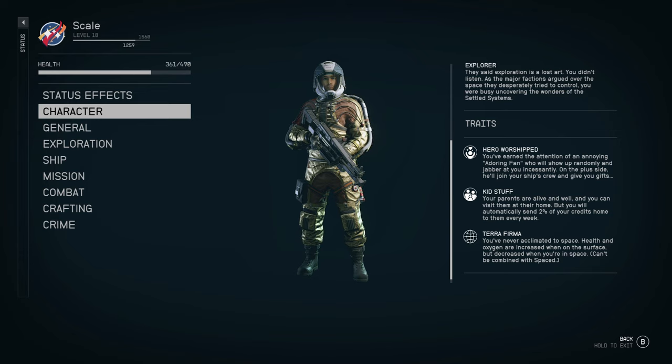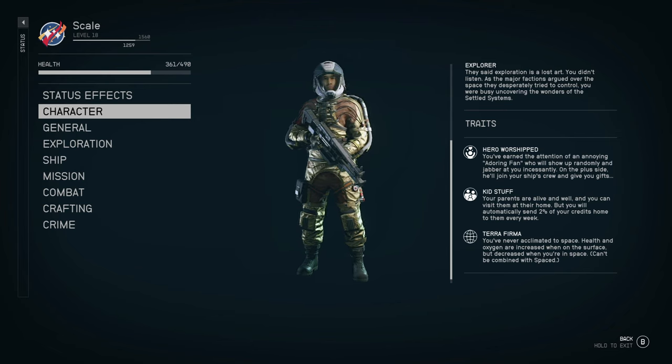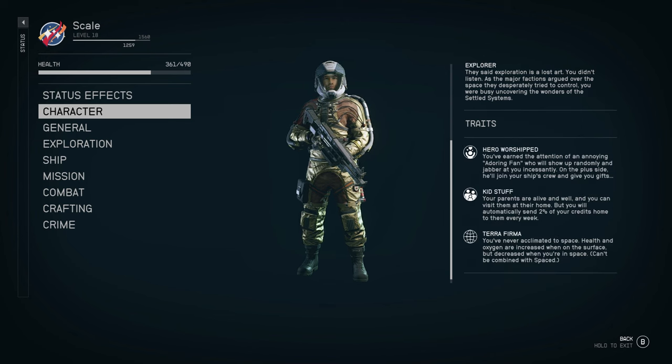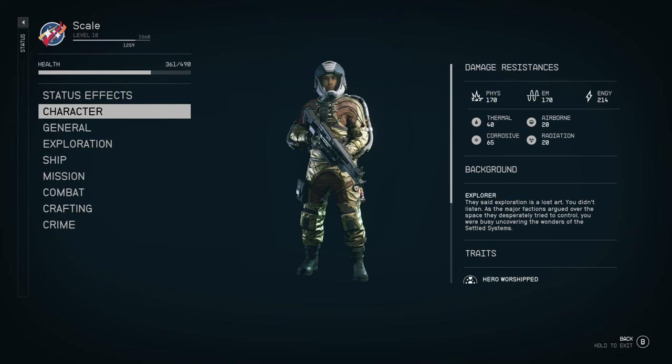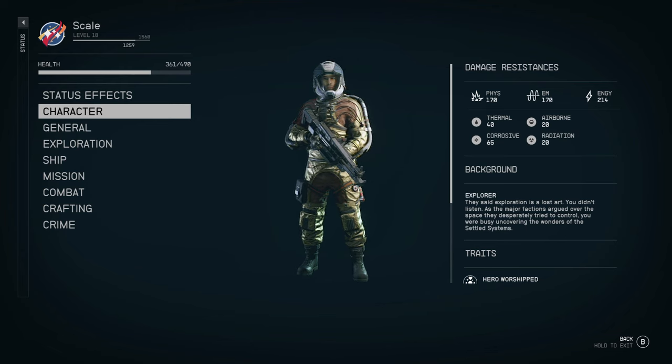Similarly with your traits, maybe have a little bit of fun. I had a bit of fun with Hero Worship, so I have this adoring fan who follows me around — but I got rid of him and put him on one of my outposts fairly quickly. The kid stuff trait with appearance is quite fun too. I went with Terra Firma because it's fun that my character is a space explorer but he's not very good in space. You can get rid of traits as you go along, so choose something that suits you. Once you start playing, especially with the background, you'll understand it better and perhaps choose differently on your next playthrough.